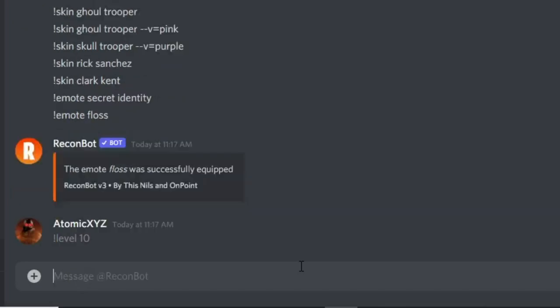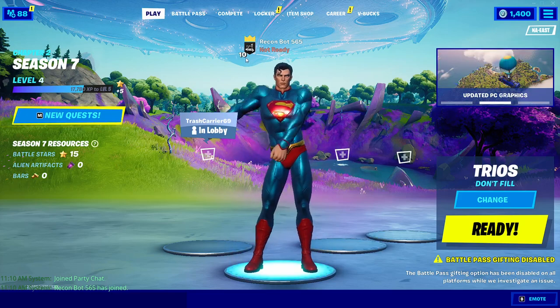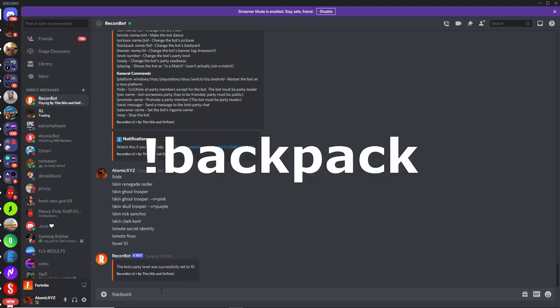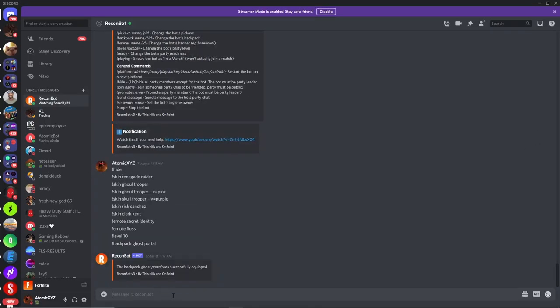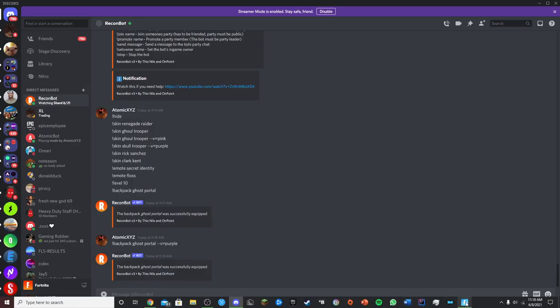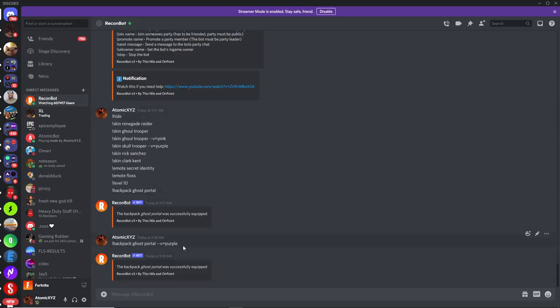Another important command is the backpack command, which changes the bot's back bling. For example, type backpack ghost portal to get the Ghost Portal back bling — you can see the bot is now wearing it. If you want the purple variant, type backpack ghost portal dash dash v equals purple, and it will equip the purple version of the Ghost Portal. You can see it's emitting purple smoke — that's the purple Ghost Portal variant.